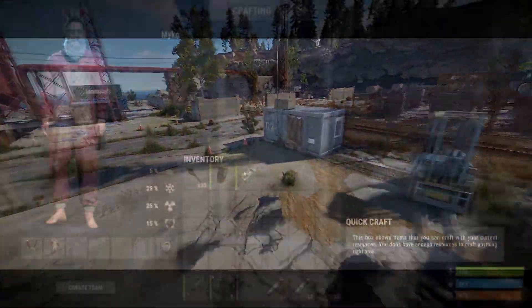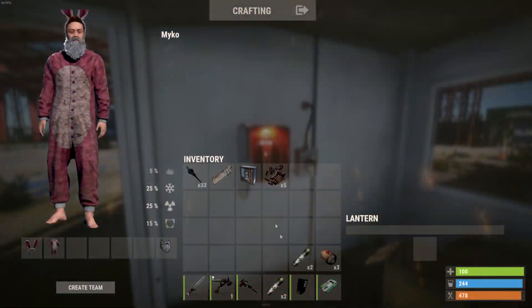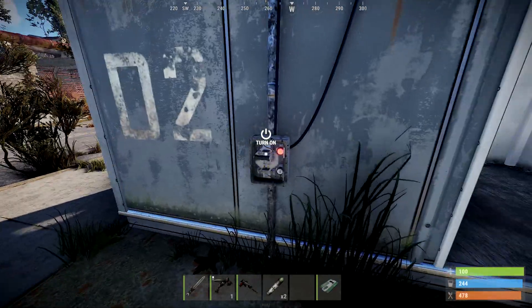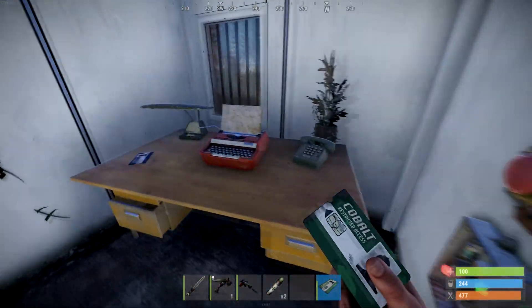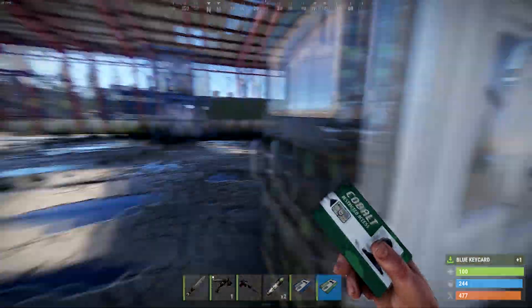You will need one green card and one fuse. Enter the building where you tuck in the fuse, activate the switch on the backside, and make your way over to the other building to swipe your green card. You did it — easy as hell.